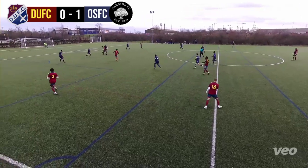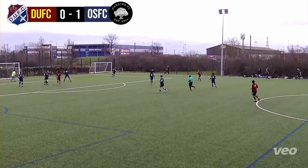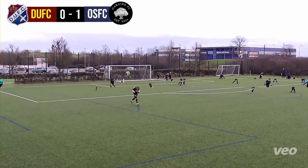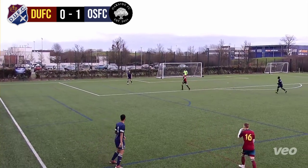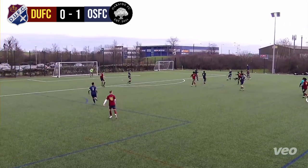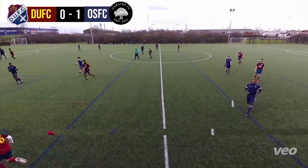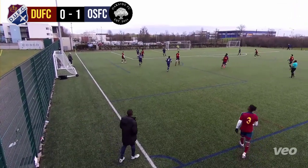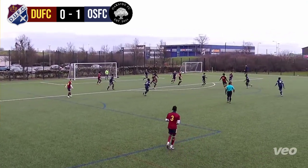Straight from kickoff, popping it around, much better — ball nicely played out wide. Slack touch there, should have cut inside but goes out wide. Georgie whips the ball in, wind just drags it the wrong side of the post. Oakside did have some really nice patterns of play throughout the game, moving the ball nicely. Dagnum trying to force a mistake — George gets onto the volley.